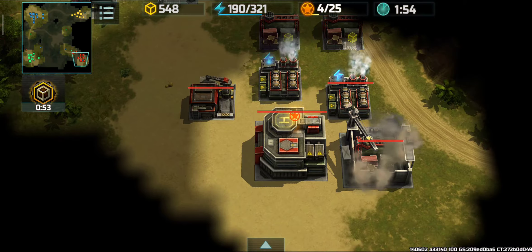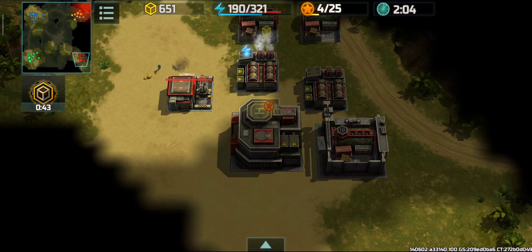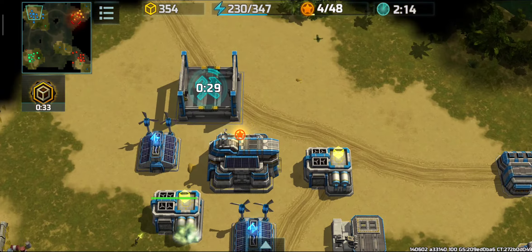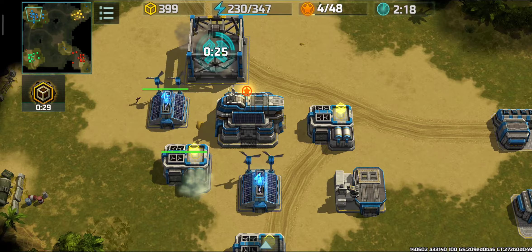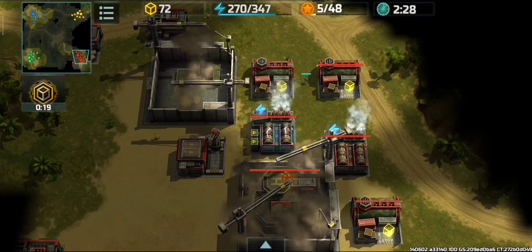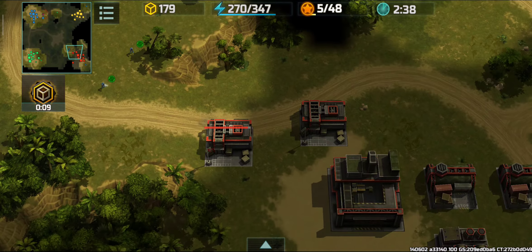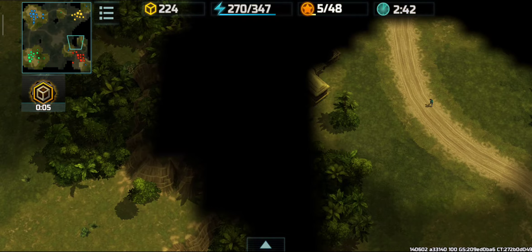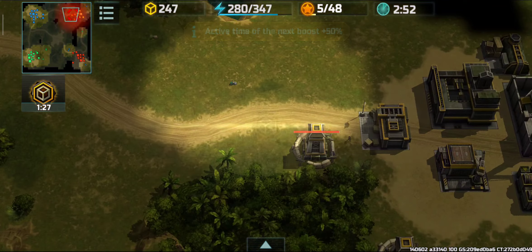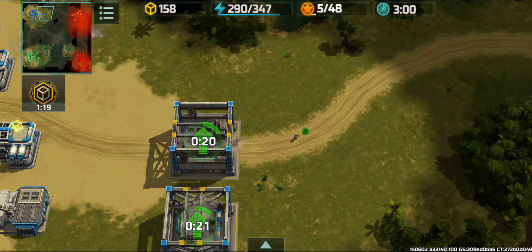This green base is my allied base controlled by the computer, and the red base belongs to my enemy. You can see the enemy is constructing their third supply center. I already constructed my third supply center and got HQ level 2, and I'm also constructing supply centers. The enemy just upgraded their headquarters a little while ago, so in terms of development I had the advantage.